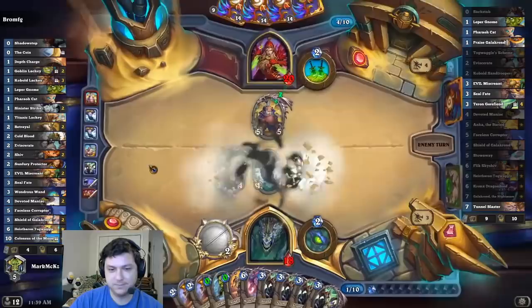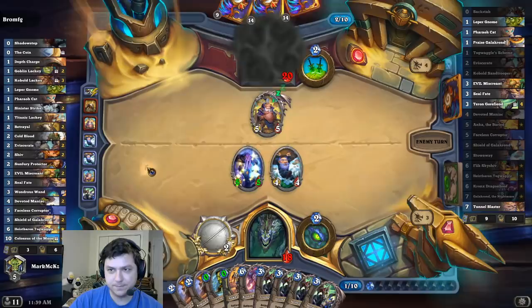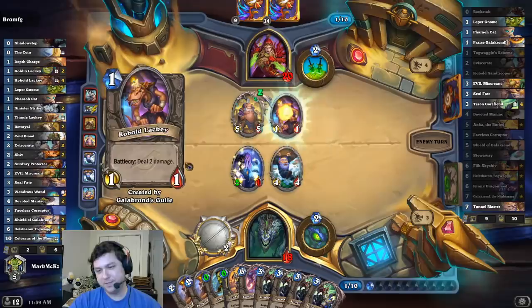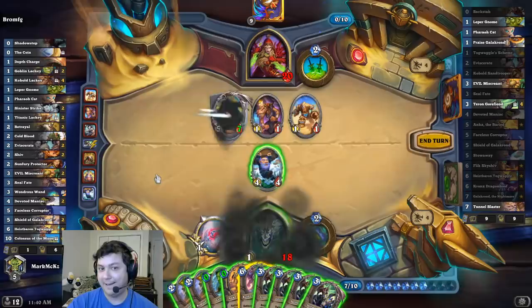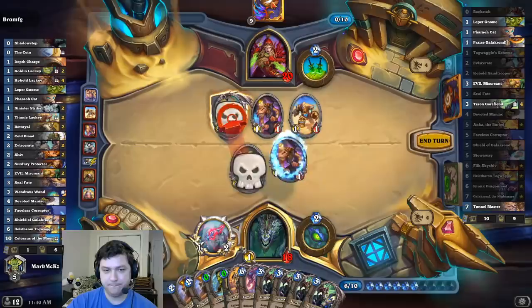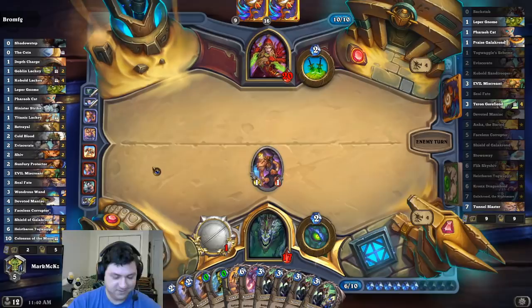Second Betrayal. I actually don't even need the other Leper Gnome now - I just need Tunnel Blaster. So we can forgo the Leper Gnome technically. Spell lackey - never spell lackey. Just need Tunnel Blaster. Just need Tunnel Blaster. Running out of time here, he has five cards left - running low on options.